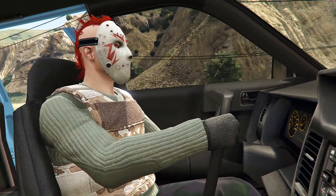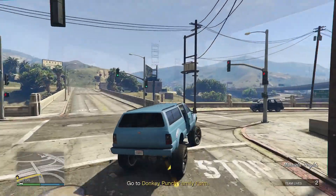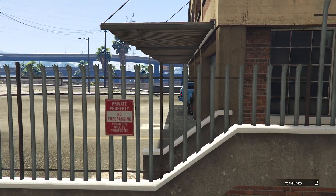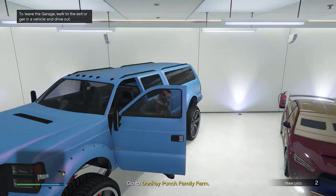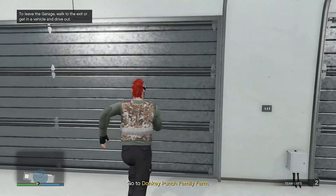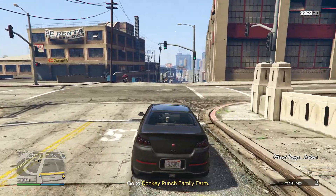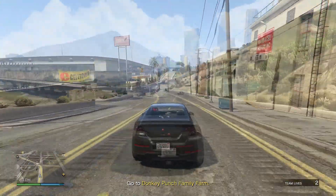If a Sandking doesn't spawn at the intersection, drive about a half mile back towards Los Santos and then go back to the intersection and keep doing that until one does spawn. Now drive the Sandking to your garage and store it. Exit the garage and grab a streetcar.